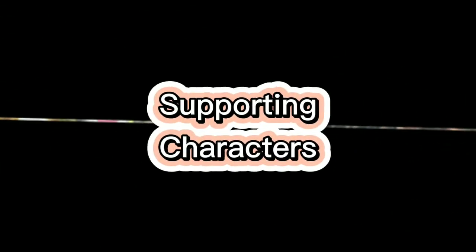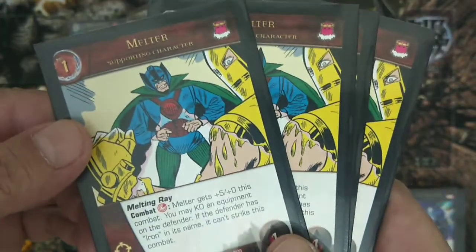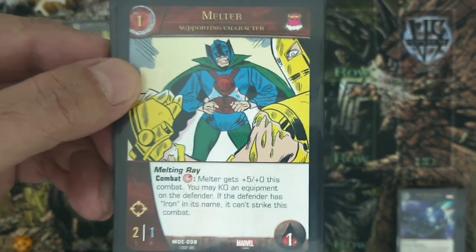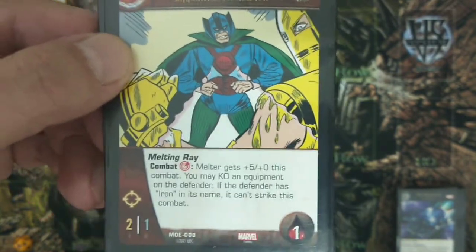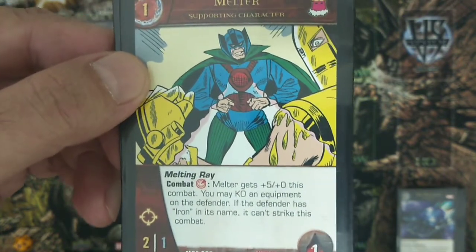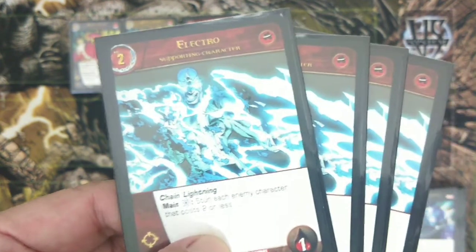For one-drops you only have one set: Melter. Melter is a one-cost Masters of Evil supporting character with two attack, one defense, and one health. He has range. His superpower is Melting Ray: during any combat, pay any red power symbol and Melter gets plus five attack to zero defense this combat. He can normally stun any level one main character and may kill equipment on the defender. If the defender has 'iron' in its name, it can strike this combat — very powerful against Iron Man, Iron Monger, and Iron Heart.